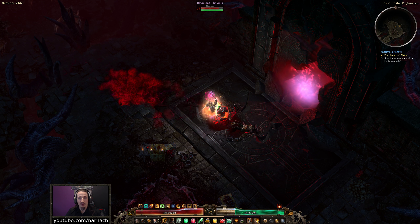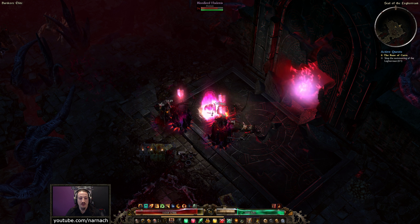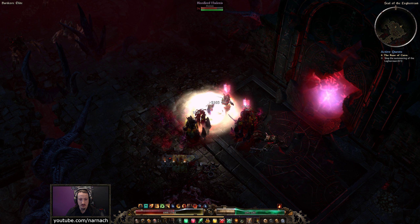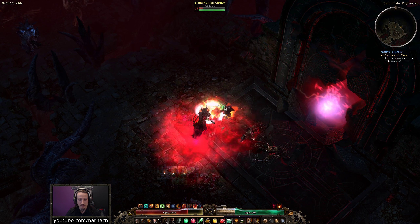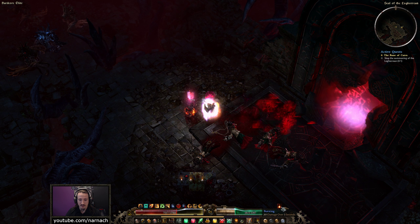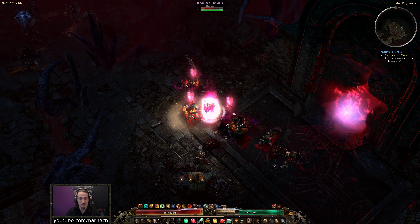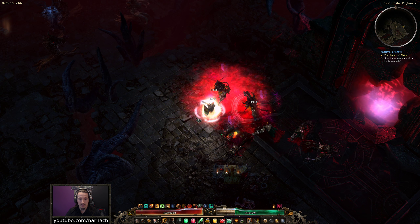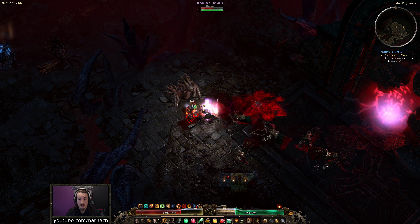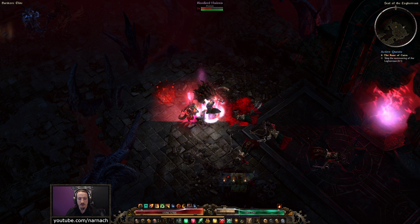We are standing at the gate of the Loghorian. Bloodlord Talonis is standing in front of it, like Gandalf saying you shall not pass. Of course, we're gonna completely ignore him. He does do a fair bit of damage and he is not mucking with my resist, which is okay. They are doing quite some damage. What is that debuff you are putting on me? It's a practical miasma — saps your defenses. It's blood damage — we're resisting that. It's fire damage — we are resisting that. From that perspective, we're doing pretty darn good.